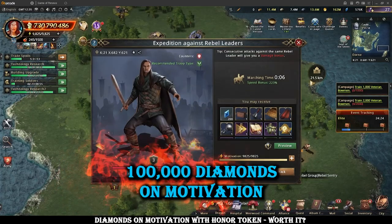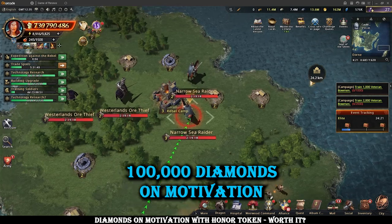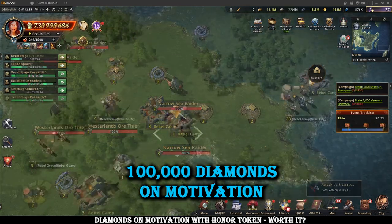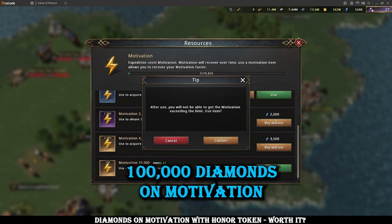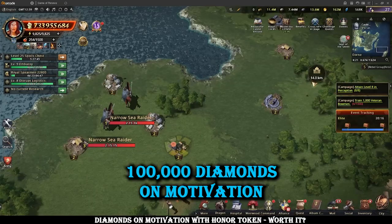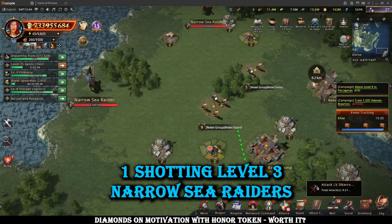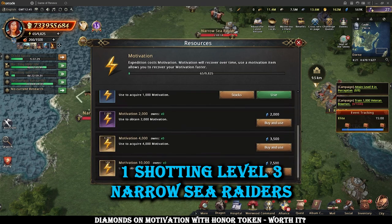What I did here was spend 100,000 diamonds on motivation and check the before and after of what I got, then made some conclusions and estimates on how many diamonds or how much motivation it would take to go from purple to gold on a piece of gear from nothing. Obviously with material farming there's a lot of luck involved. I'm hitting level 3s here so that luck is somewhat minimized, because you can't high roll on a double purple or especially a double gold, which can skew the results a ton.